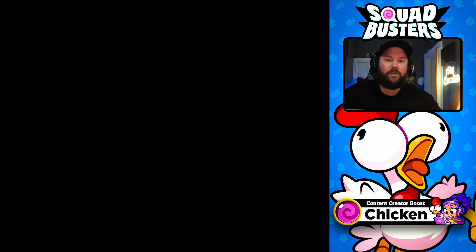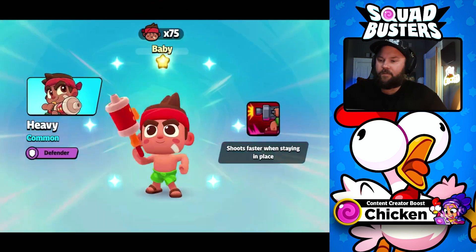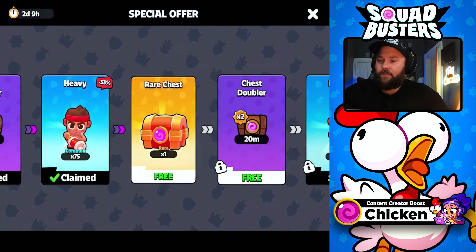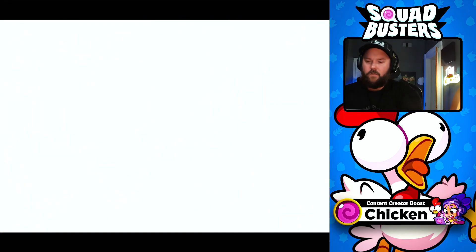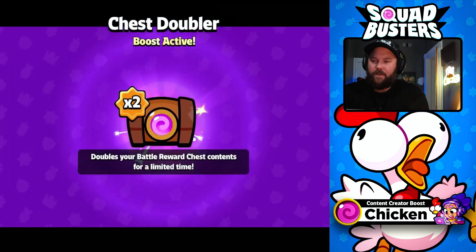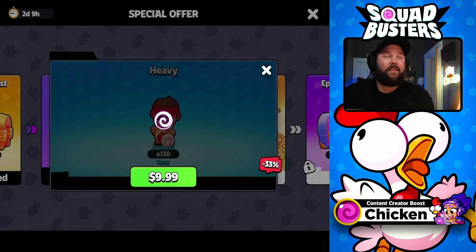We're going to buy this one next, so we're going to close the screen here. 75 heavies for $5.49 — that's honestly not that bad. I know not everyone spends money on these kind of games, but 75 heavies, that's not too shabby. At the very least, we're going to get a bunch of heavy upgrades. Now in order to get all the characters in the game, we still have to make it to squad lead, so we're just going to bring that down one more time. 130 heavies — that is a lot of heavies, guys.